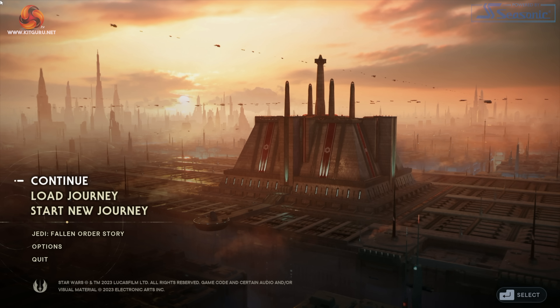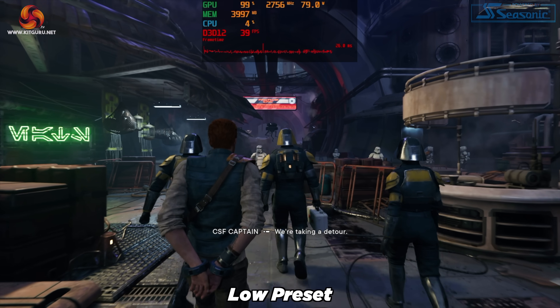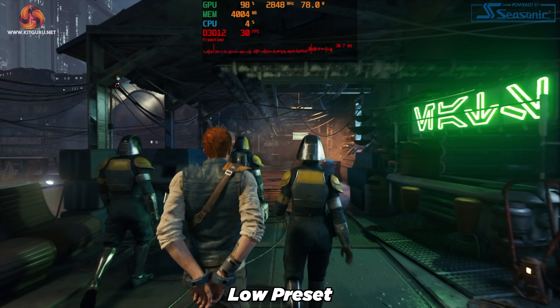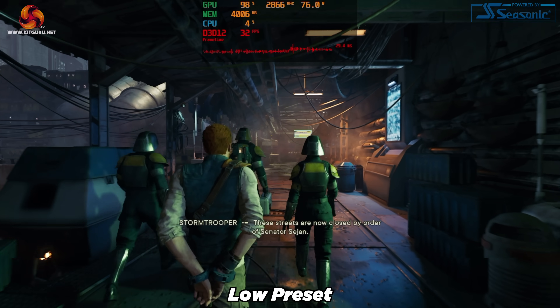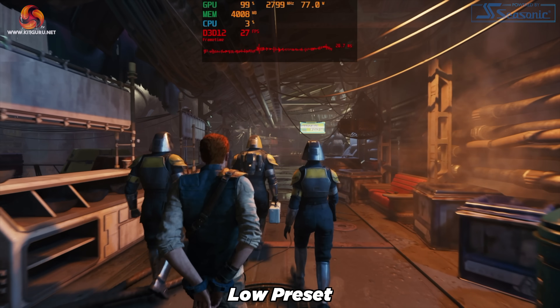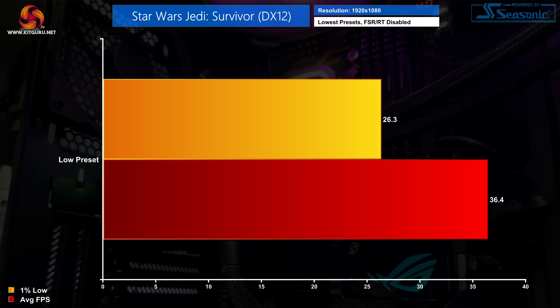The penultimate game is Star Wars Jedi Survivor on the low preset, and it was just way too much for the 6500 XT. Even in the initial test area on Coruscant we see erratic frame times and regular dips below 30 fps. In total we saw a 1% low of 26.3 fps and an average of 36.4 fps, so Jedi Survivor has to go down as a fail.